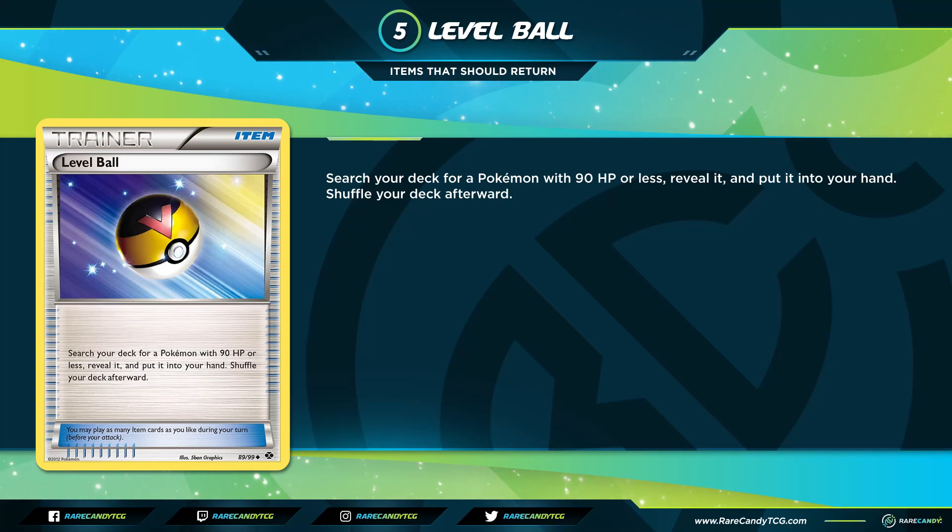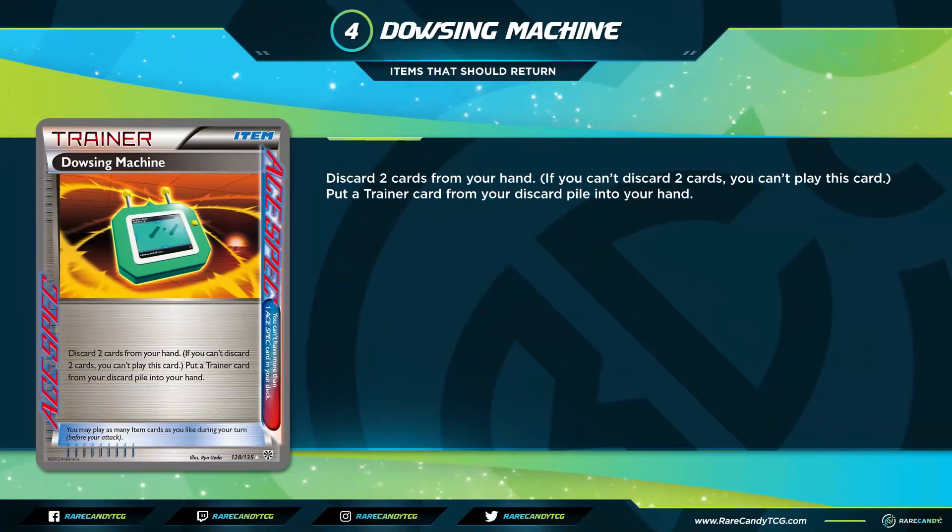Marking the halfway point at number 5 we have Level Ball. It says: search your deck for a Pokemon with 90 HP or less, reveal it, and put it into your hand. Level Ball originally came out in Next Destinies and later in Ancient Origins, seeing a ton of play. While Quick Ball finds low-HP basics, 90 HP is a big deal because you can grab Stage 1s too — and without having to discard a card. This would be a welcome return and a nice step toward helping evolution decks set up.